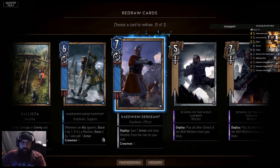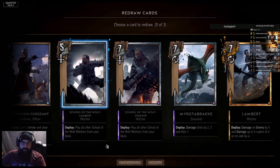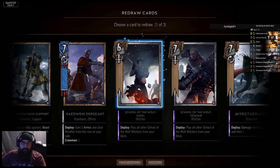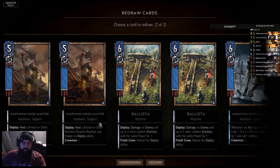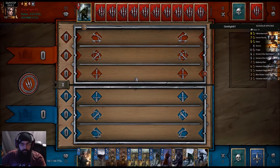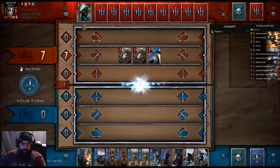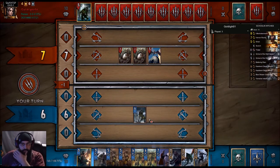We got the commando in hand, two ballistas, a witcher. Let's drop the witcher first. Let's drop the commando, the other witcher - that's pretty good. What do you want?